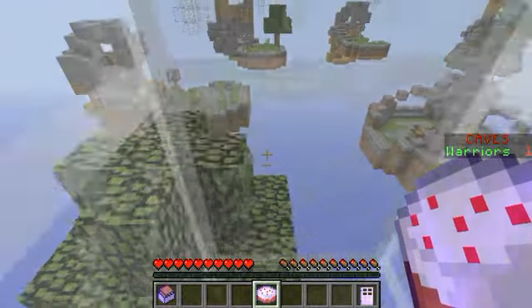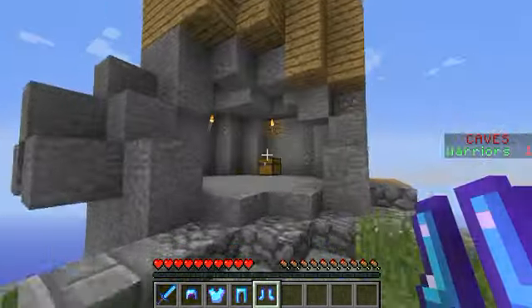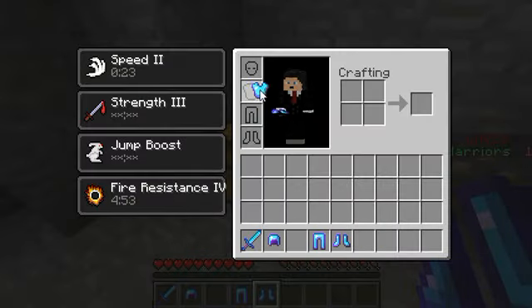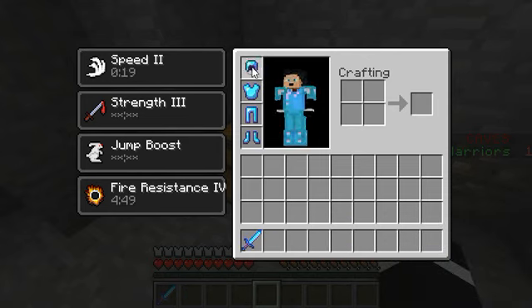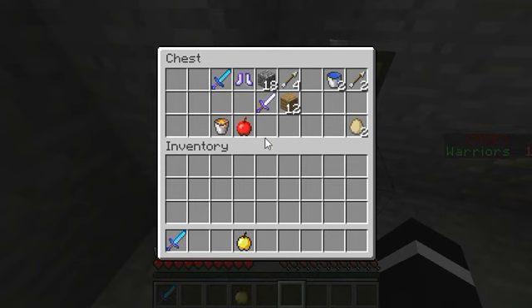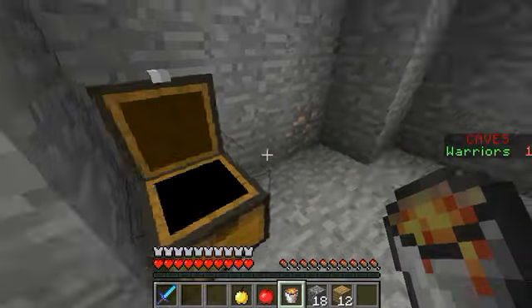So after that, when at least six players join or more the game will automatically start. Since I don't have that many players I'm going to first start the game. After you start, you will automatically get your kit if you chose one. The chest automatically fills by itself.